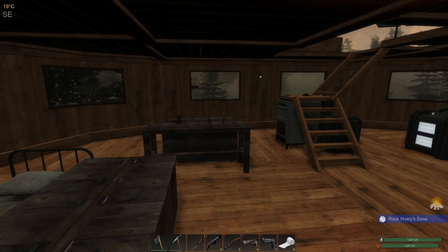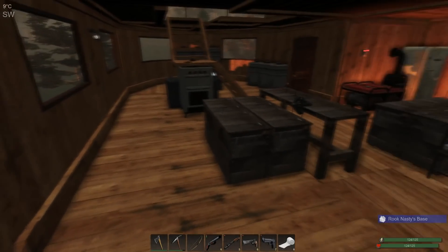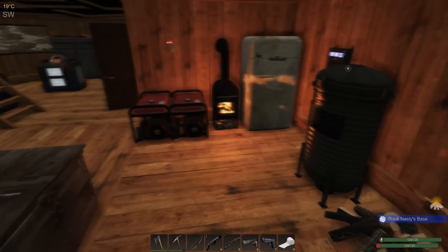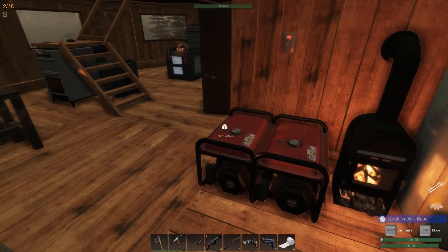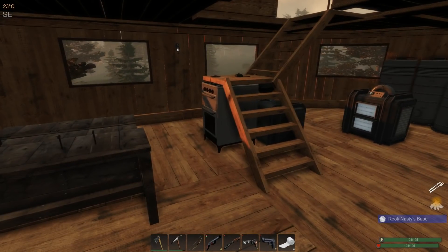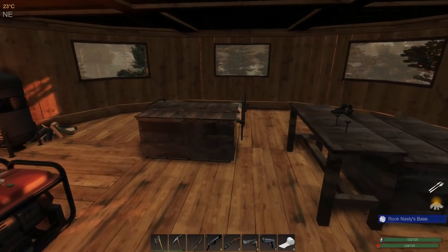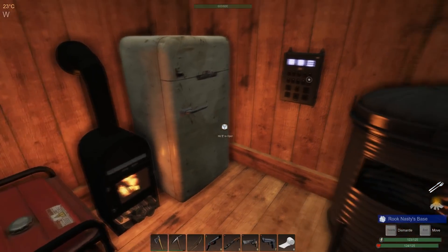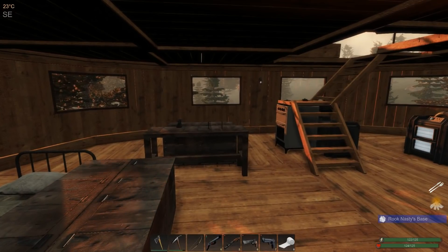Welcome back to Subsistence! The Alpha 46 update has dropped and it has got a lot of great stuff in it, so we're going to be exploring all of that. Before we get into it, I've spent several days gathering stuff and working on getting things ready. I added a second generator, more power storage, and more mass storage.